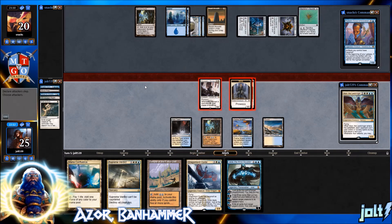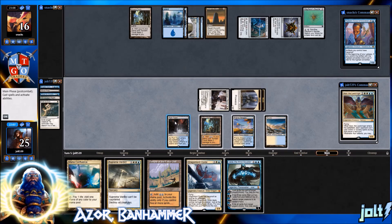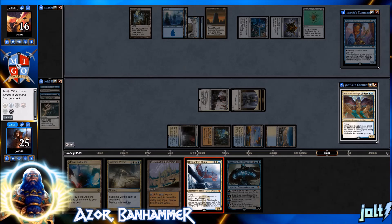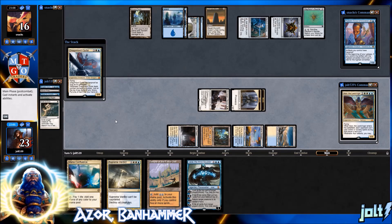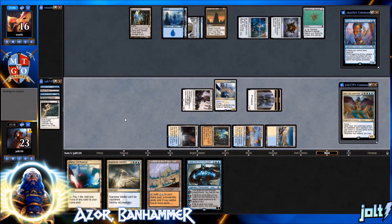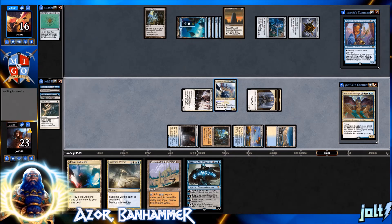I still like going for Dragon Lord Ojutai — we really want to put a clock on our opponent. Swing in for four, unfortunately no way to trigger prowess, otherwise something like Frantic Search would be devastating. Get them down to 16, tap out for Dragon Lord Ojutai. That way if they target Monastery Mentor or bounce the monks back with Echoing Truth, at least Dragon Lord Ojutai will have hexproof while untapped, and we can swing in next turn.